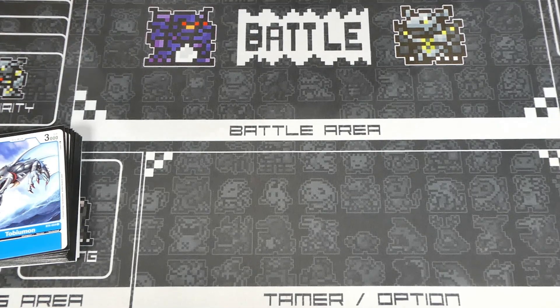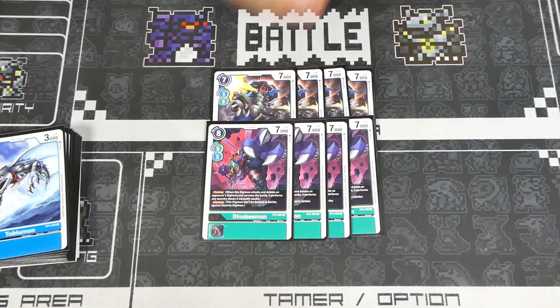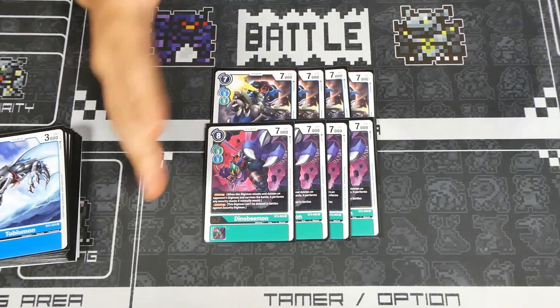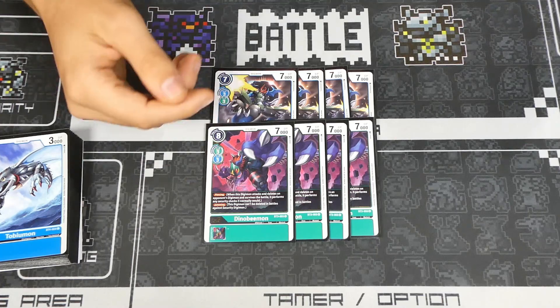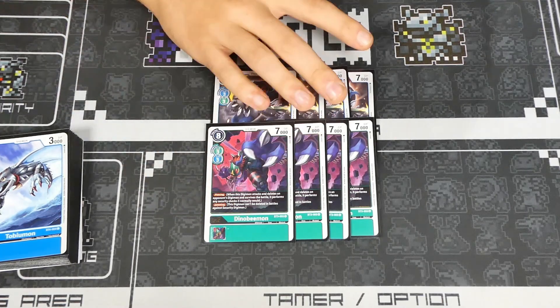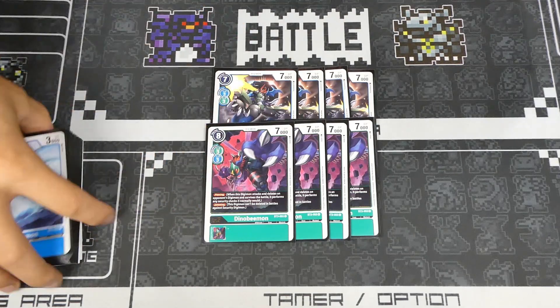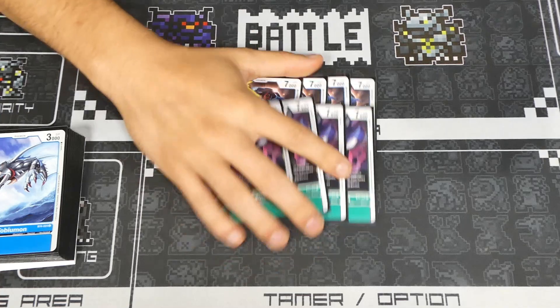We have four Paildramon and four Dinobeemon — nothing really to explain here. This is the standard Ultimate lineup, there's nothing you can really change. This makes it so you can Digivolve into your Imperials cheaper, and playing another Ultimate would just lower consistency. There aren't very many other Ultimates that fit with Imperial, so four and four is standard.